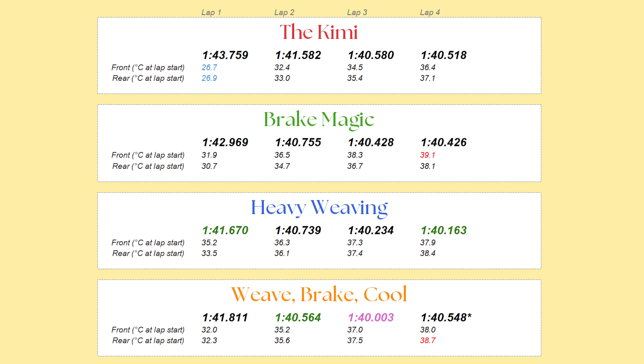In conclusion: the only thing cool about aura farming on the pace lap is your tyres — definitely don't do this. Weaving hard gets the tyre temperatures into the right window for lap one, so don't worry if it feels numb. Too much brake dragging kills the front tyres with lots of internal temperature. And managing the relationship between internal and external temperatures — like in the weave-brake-cool method — means you'll find more pace and confidence in those opening laps.